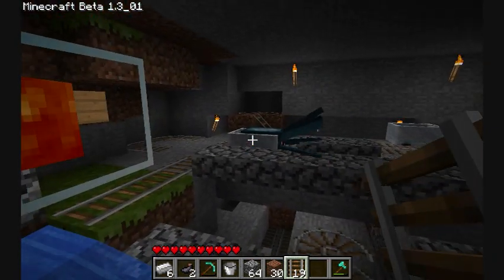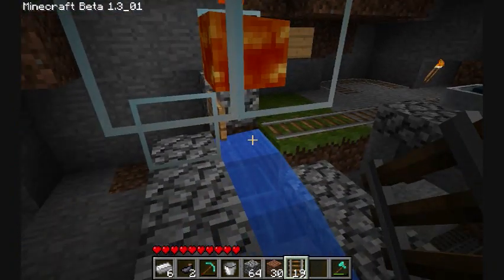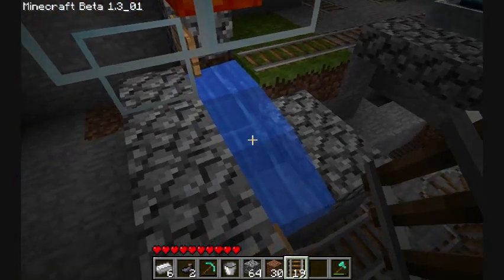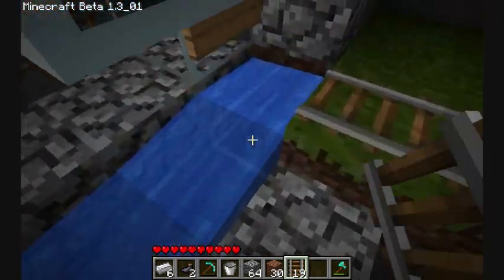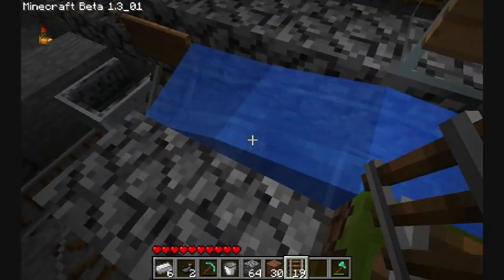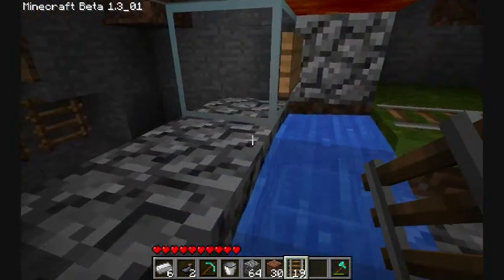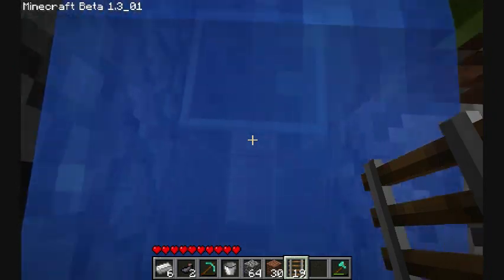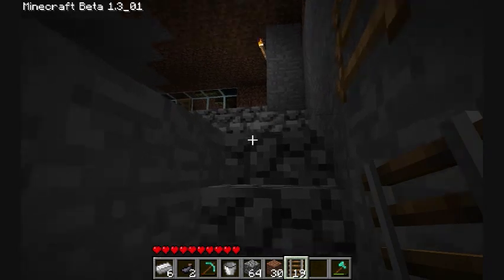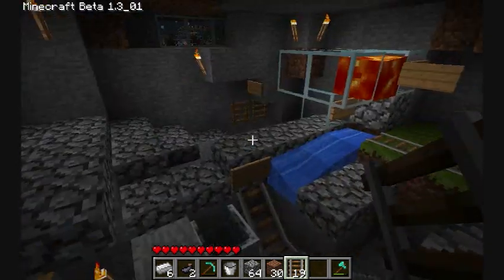The item drop booster is a way of separating items from minecarts. As far as I know, I came up with that for my auto record factory, but someone else might have made it before. All it is is a water stream with a gap and a ladder — if I was an item I'd just fall down the hole, but the ladder holds the cart up.